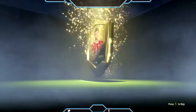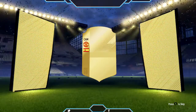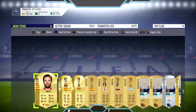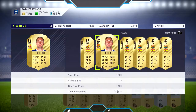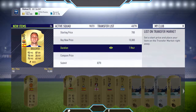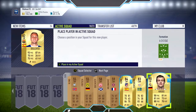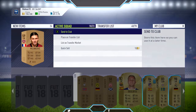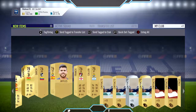Now the Jumbo Premium Gold pack — I am expecting something from this one. Come on! Miller on the front. We got a nice gold in the middle — come on, Spain... Mata. So we got Juan Mata. Not a bad card. I'd guess his price at around 3,000 coins. Last time we got him he was around 4,000 coins, but wow — he's going for 850 coins. I'm gonna keep him as a substitute.